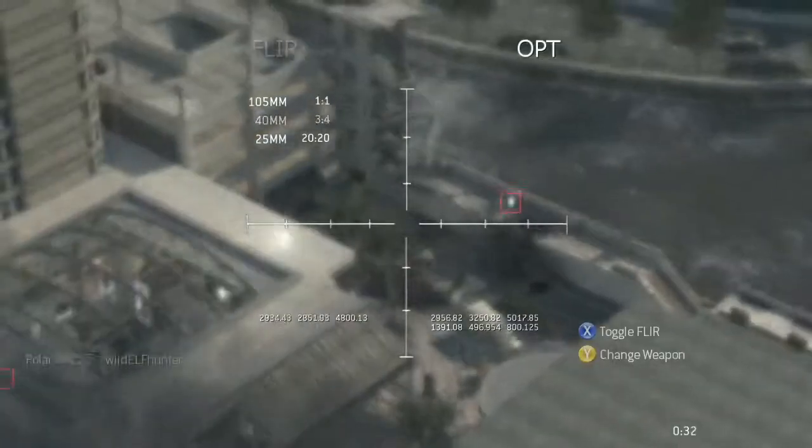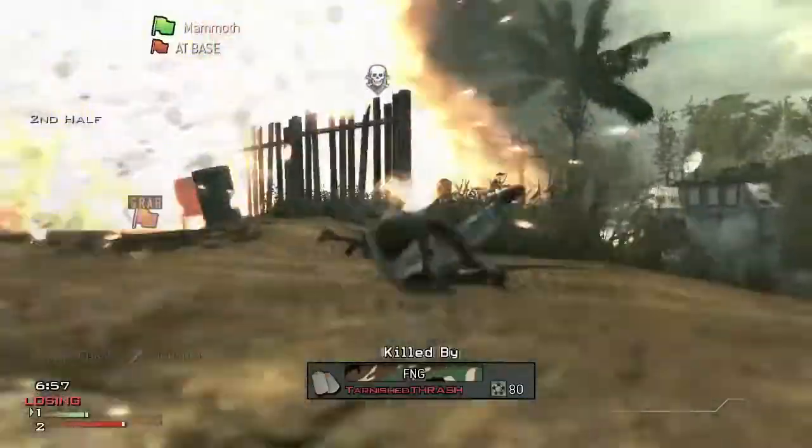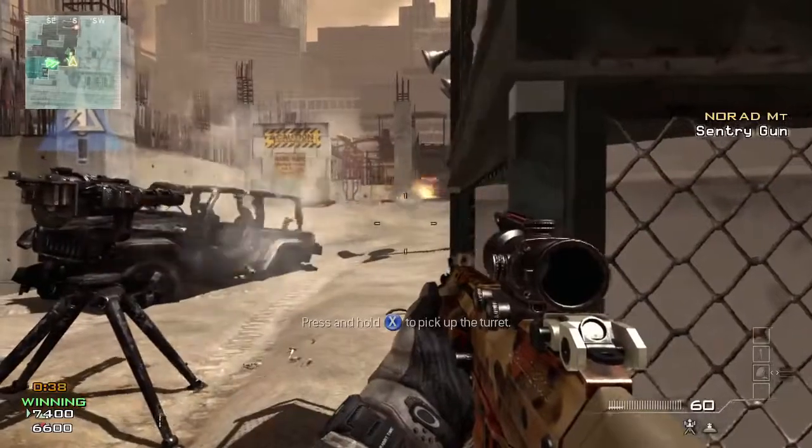If you're the big body count type of guy from Modern Warfare 2, you're going to love the assault strike package. Predator missiles, sentry gun, assault drones — it's all there for you.